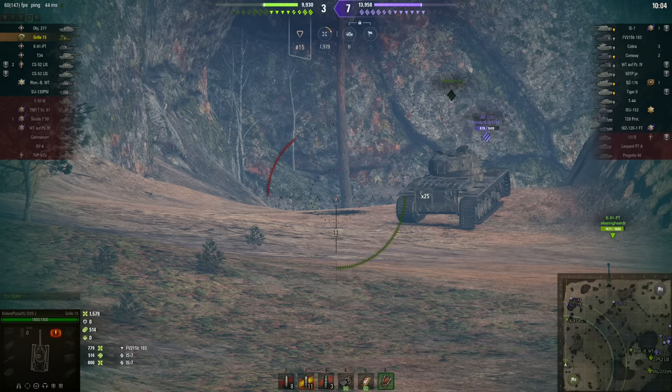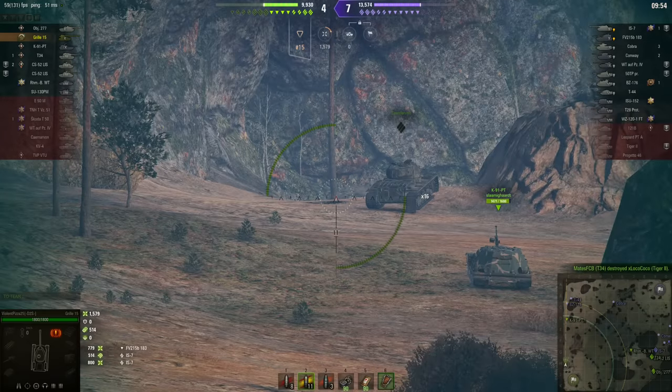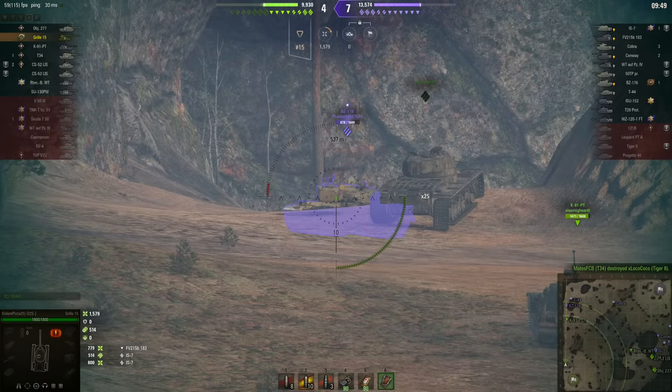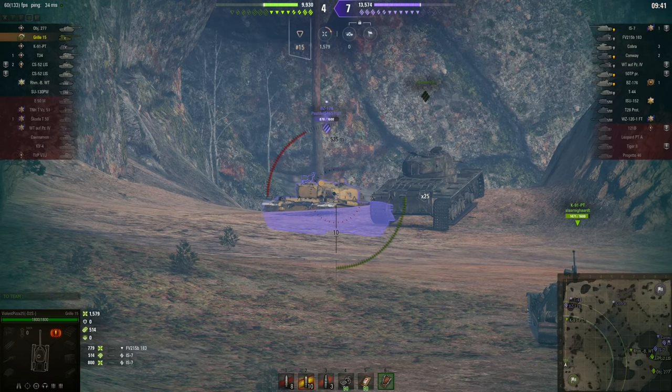He's got his front towards the enemy but he's not moving — oh, he is moving, he's not AFK. He's just sitting in the open waiting to be outflanked, probably blaming the team. And Violent Pizza — third time unlucky — still can't land a hit on what even is that thing? The BZ 176 — I've never even heard of it.